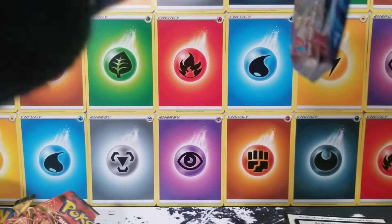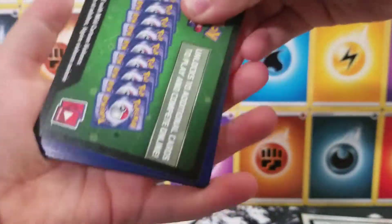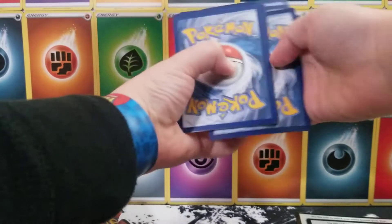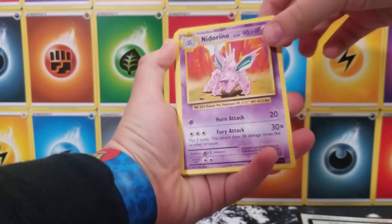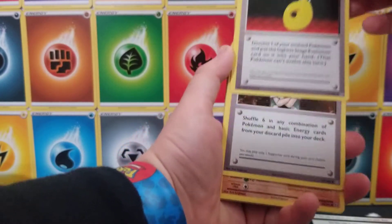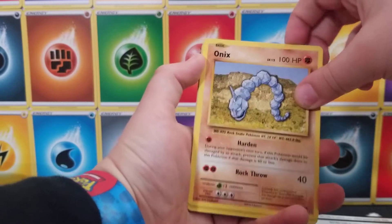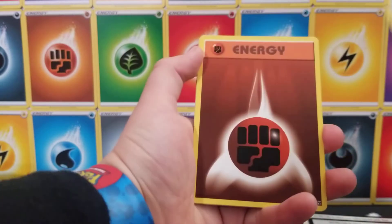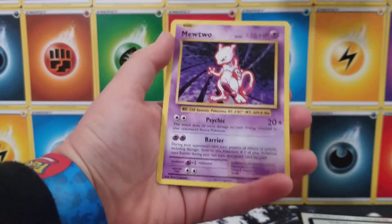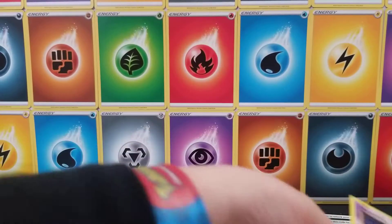Totodile, a Nidorino, Devolution Spray, Brock's Grit, Sandshrew, Onix, Magikarp, Fighting Energy, Staryu, a Reverse Holographic Ponyta, and a Mewtwo. Look at that — how about Mewtwo? Not bad.